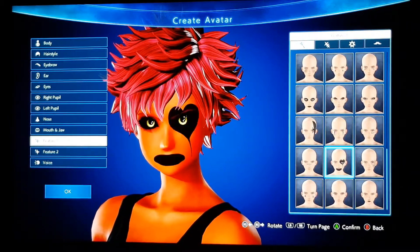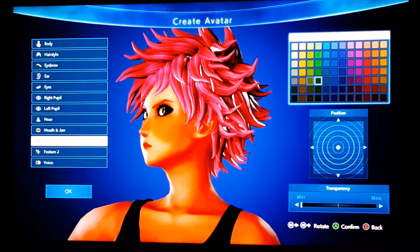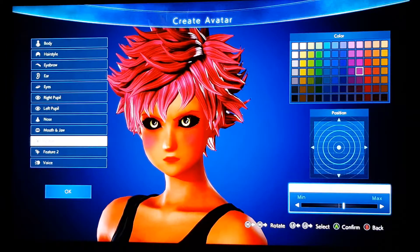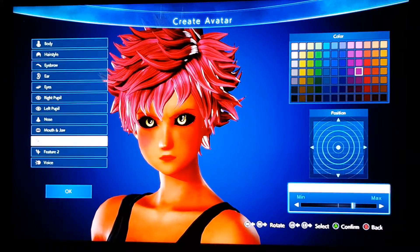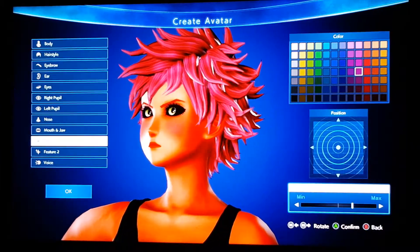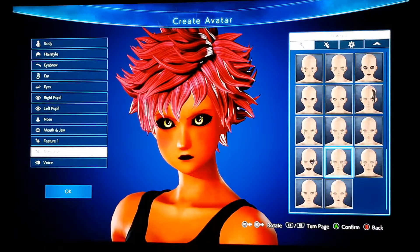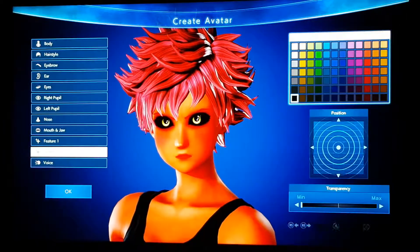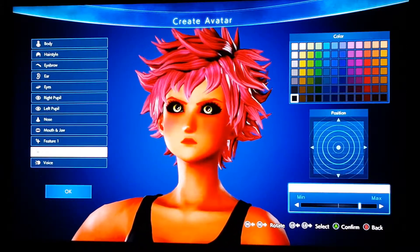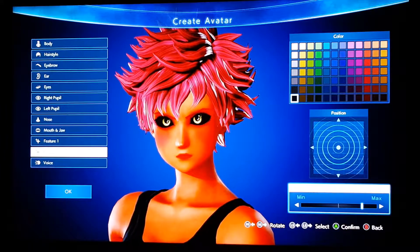We're gonna give her some blush to fill out some of this pink. We're gonna transition a little bit — looks pretty good to me. Sometimes I give them a little mascara for depth. They get a little shading in their eyes so they don't look two-dimensional when you're fighting.